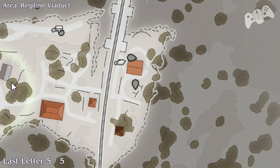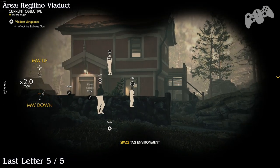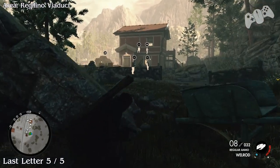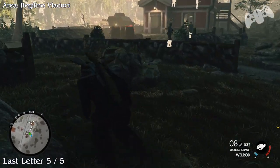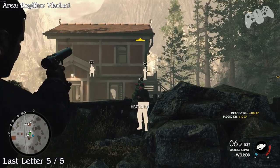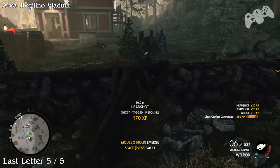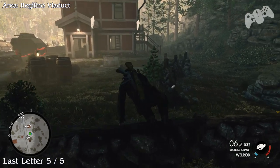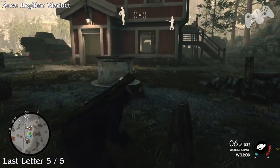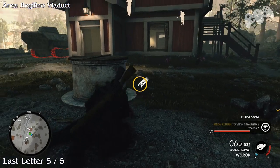Just on the other side of the rail yard on the very far right, you may encounter a vehicle that shows up and drops off some Germans. Amongst these Germans you will find the last letter — this will be your final one, last letter five of five. Kill this guy by any means and then go run and grab it. That will be the last letter of this level, number five.